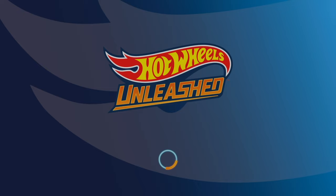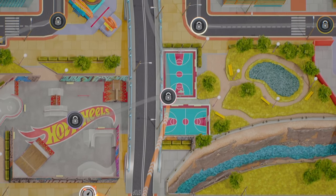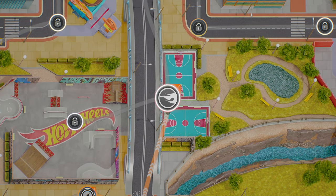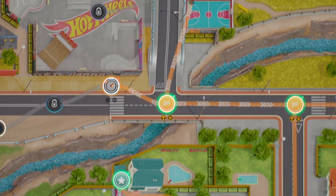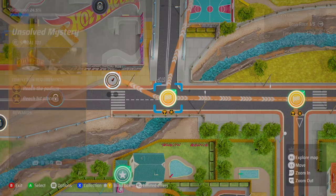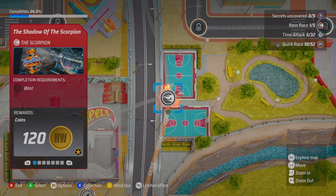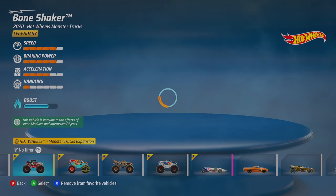Now we all know we want those first place rewards. We got more gears, a blind box, and a piece of track — that's pretty good.